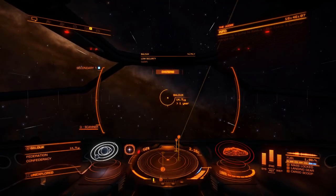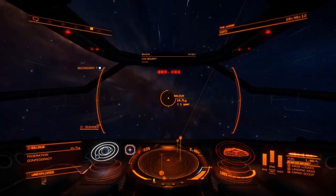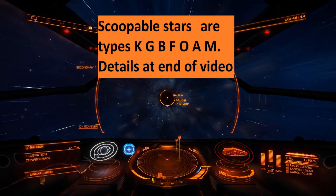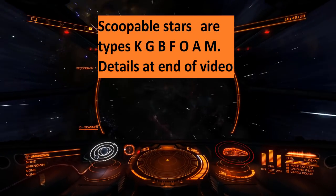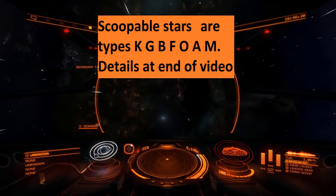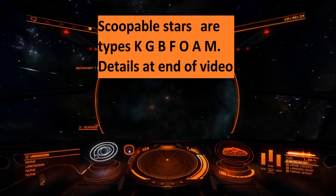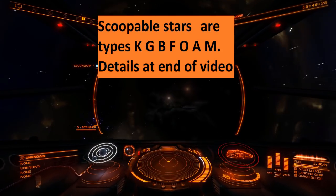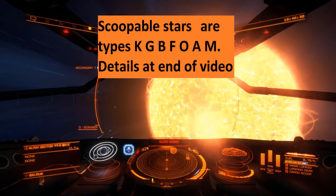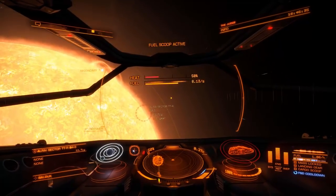These stars seem scoopable here, but elsewhere you may encounter non-scoopable ones. Keep an eye on your fuel — if you pass two stars in a row that you can't scoop and you're running low, you'll need to take a diversion to a scoopable star to fill up.